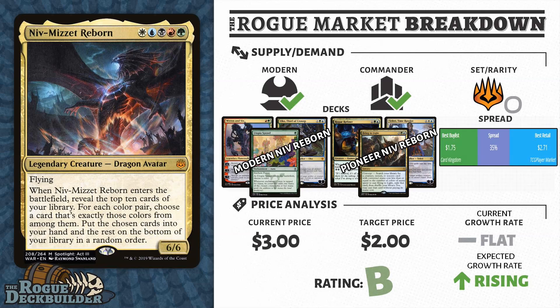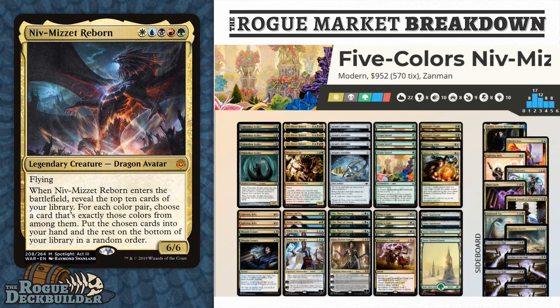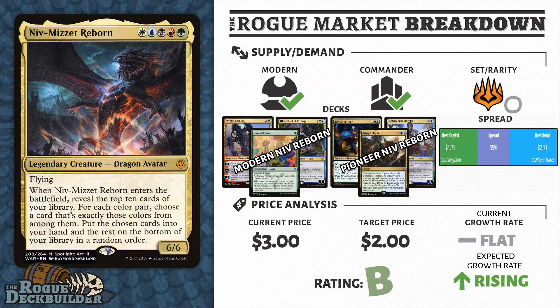Recently, Fires of Invention decks have been seeing more and more play in the Standard format, and actually more and more play in the Pioneer format. Niv-Mizzet goes in its own 4-color, 5-color shell in the Modern format with the Bring to Light card. I like Niv-Mizzet Reborn for the triple dip aspect, and with Standard having almost a year left before it rotates, a Mythic out of War of the Spark looks pretty good at this price. $3 is a bargain for any Mythic that sees this amount of play, and most decks are running 3-4 of these, whether it be the Fires of Invention decks or the Bring to Light decks, and getting in around $2 is pretty reasonable.